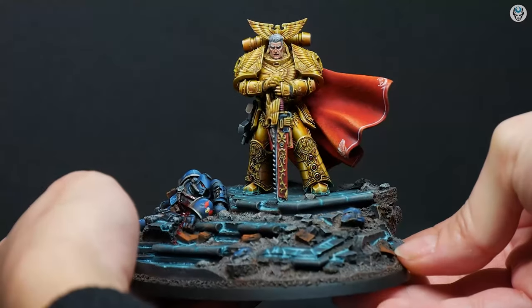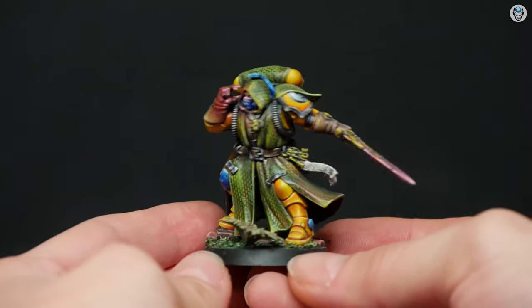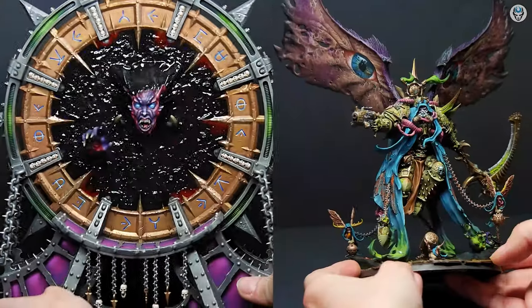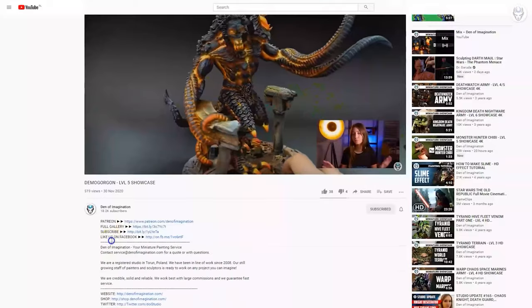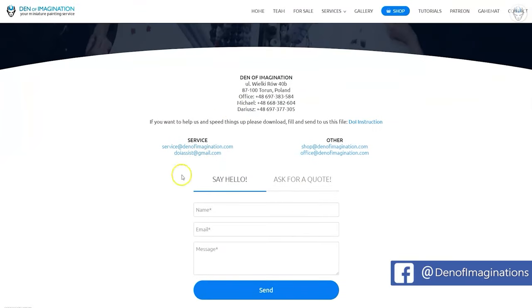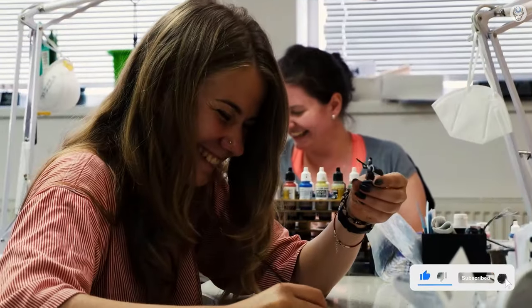Hey everyone, welcome to the Den of Imagination YouTube channel. We are a professional miniature painting company based in Europe with a team of over 50 painters, assemblers and 3D crew. On our YouTube channel you can find updates about our ongoing projects, and with the link below you can navigate through our website to check our offers and ask us for a quote. Thank you for watching and for all your support, stay tuned.